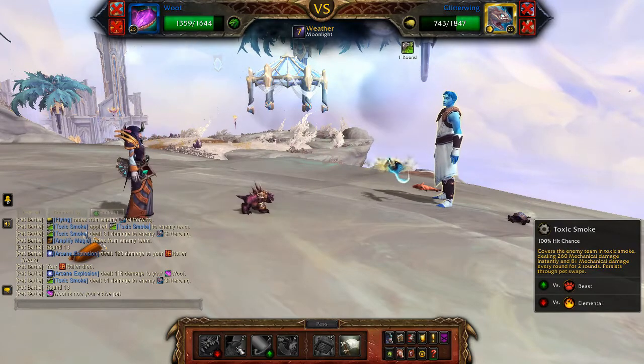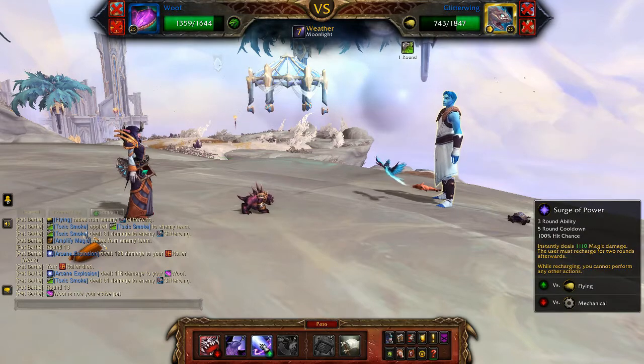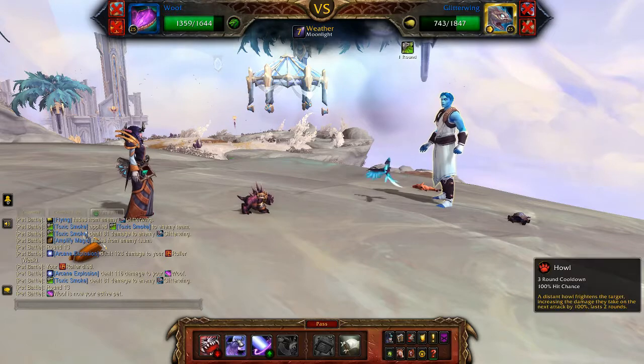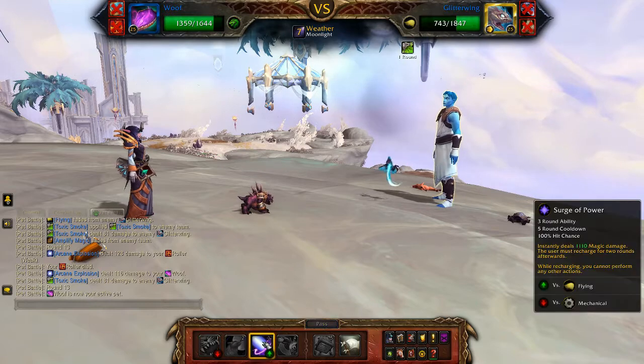Bring in your Chrominius and take a look at the enemy pet's health. Surge of Power will just do over a thousand damage. If the enemy pet's health is less than a thousand, you can just use Surge of Power. If it's more than a thousand, you would use Howl and then Surge of Power in order to take it out.